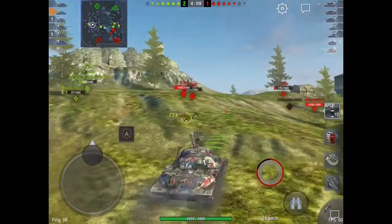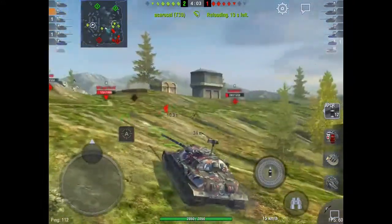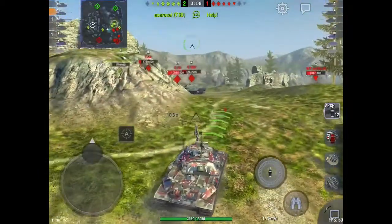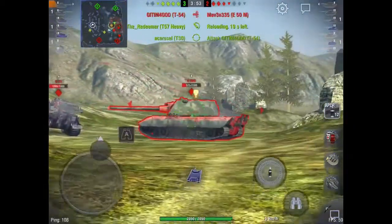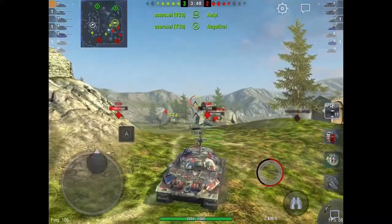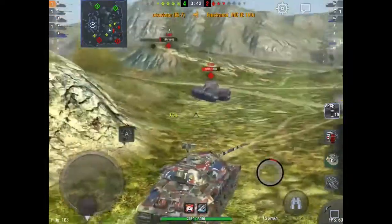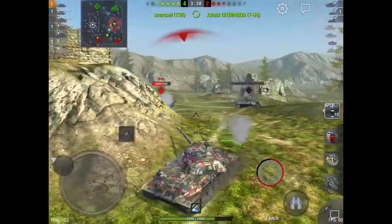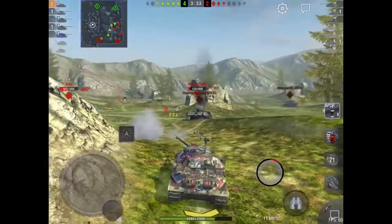Now just moving up the hill, trying to get sneaky shots into their sides. Right now they're all pretty much one shot, so I'm going to take out this E100 — or try to — and then just focus down on the one shots. E75 is looking at me, I'm pulling back, and he somehow hits that shot — I don't know how he hit that. Get a shot into him and he's running.